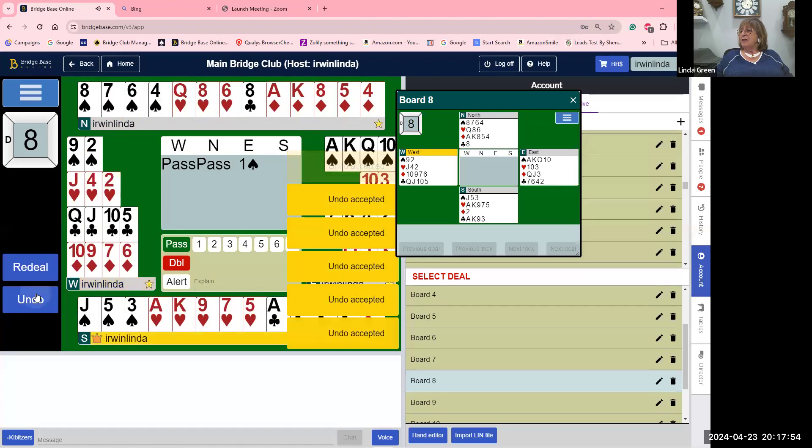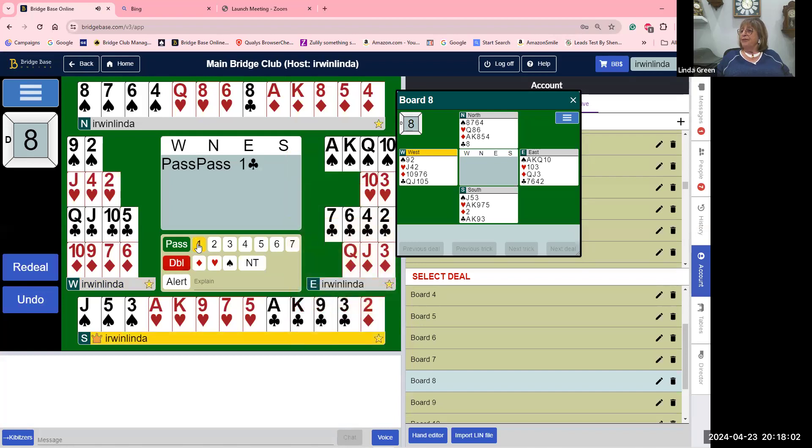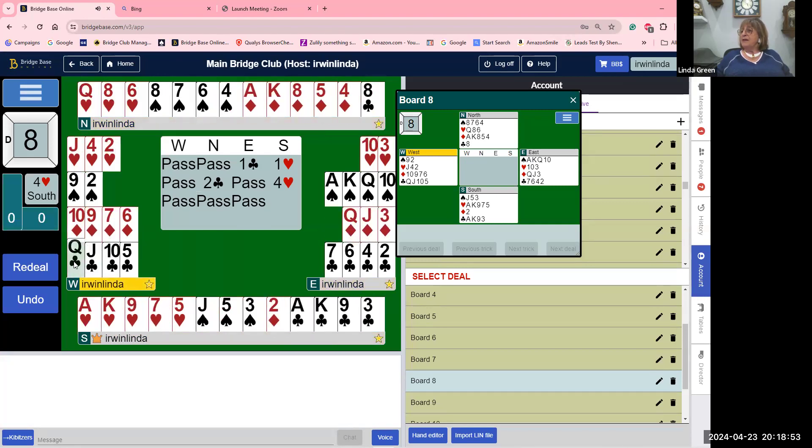Now open one club. It goes one club, overcall one heart, pass. North bids two clubs — the cue-bid of the overcall suit asks partner: how good is your overcall? I've got two defensive tricks, a heart fit, and I want to know how good you are. I guarantee a fit with you. With 15 high-card points and a singleton — that's 18 — you bid four hearts. Partner promises a fit; your hand now goes to 18 points. They lead the queen of clubs. Take the ace of clubs — don't tell them you've got the king.